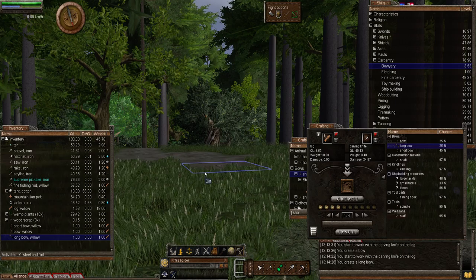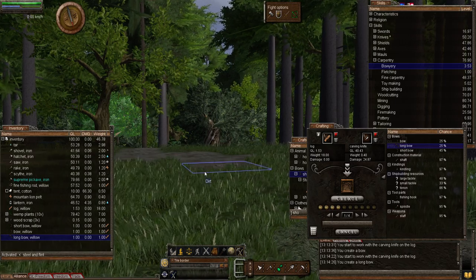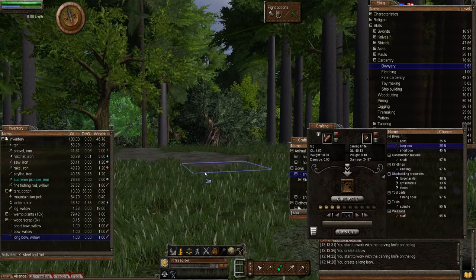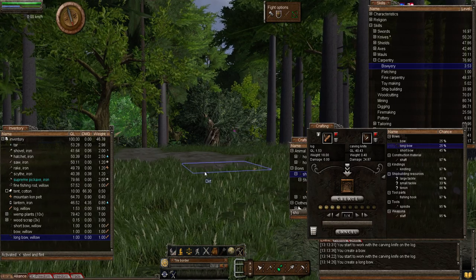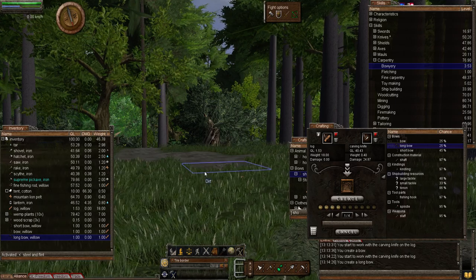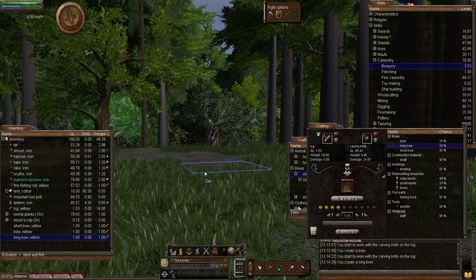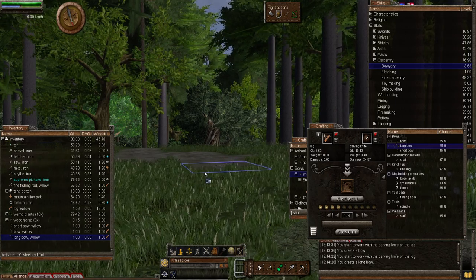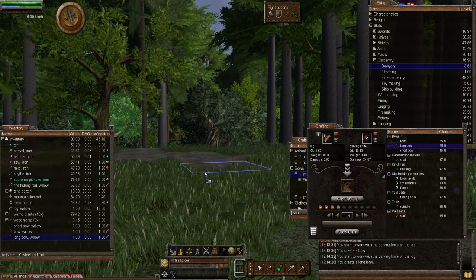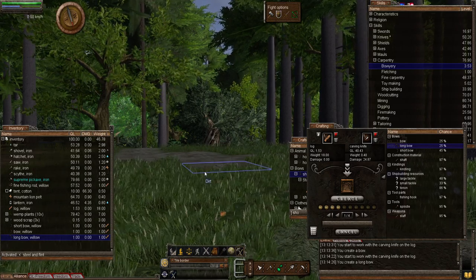The quality of the bow string can affect the hit chance of the bow, so bear that in mind if you're missing a lot. Higher quality reduces the chance that the string breaks. If you're out hunting and keep going through bow strings, increase the quality level and hopefully you won't break as many. Now let's make some bow strings.